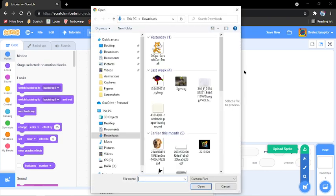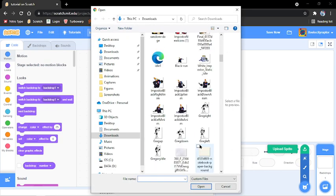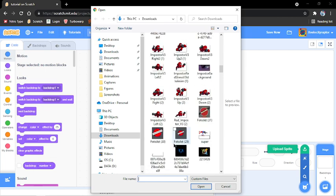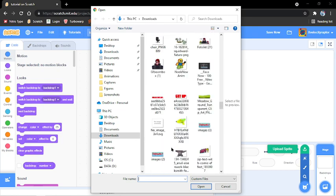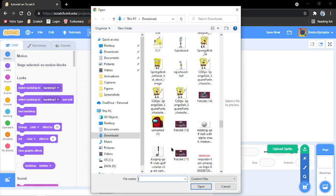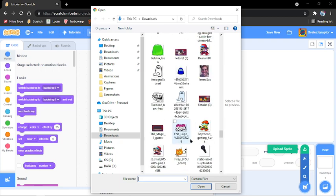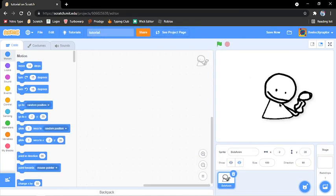First we upload this site. You can make it random or you can choose one of these. For now we're going to stick with... Bob. Yeah, so this is Bob.